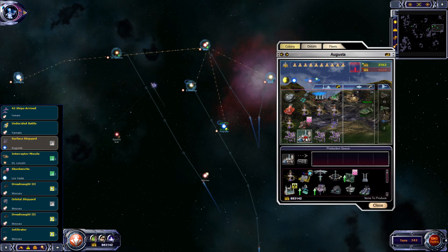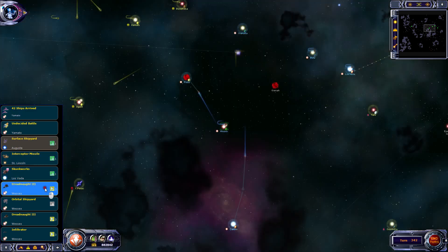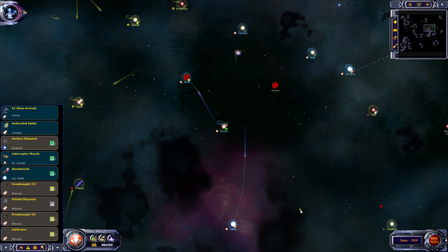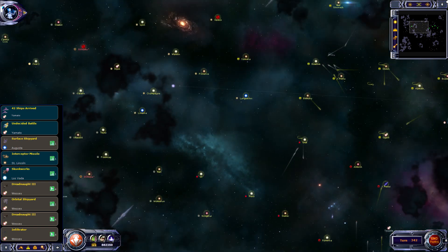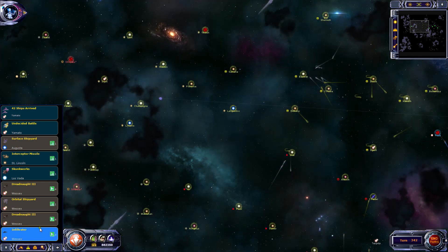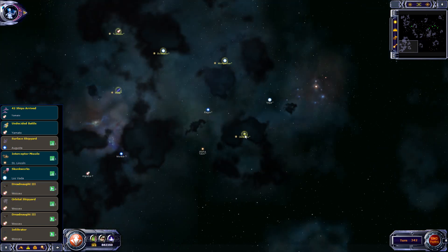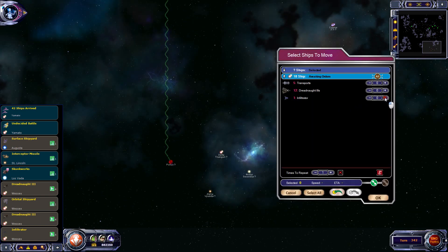Service shipyard needs to be upgraded, as does the Skunk Center - but we'll do the shipyard first. Dreadnoughts at Wessex - that new orbital shipyard can start building some new dreadnoughts. We'll go for another shipyard. One infiltrator's done - the infiltrator can go... where do we want to go? We've mostly explored all that. Hey, what have we got here? The Walden have come down and colonised all this stuff - sneaky, sneaky. What about over here? Let's see if anybody's got those ones yet.